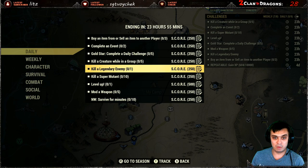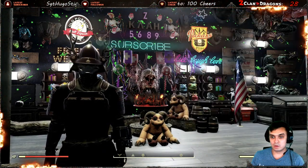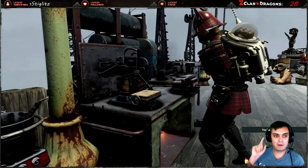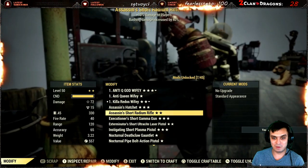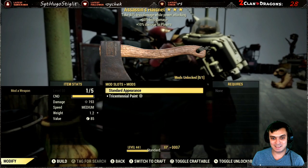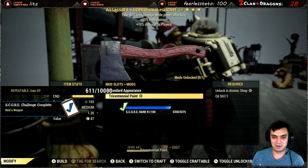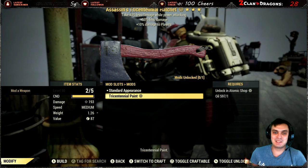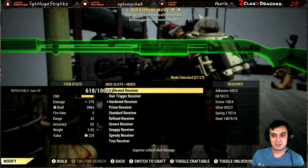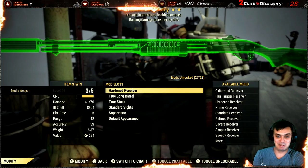Let's start with modifying a weapon five times. First, let's join a group because that's also part of the challenges. Then go to modify and repair. What I want to test out is: what if you don't mod but just change the appearance — and it works! So save your resources, ladies and gentlemen. Just put any paints on whatever weapons you have. Save yourself the hassle of spending resources on upgrades — just use the paint option and you're done.